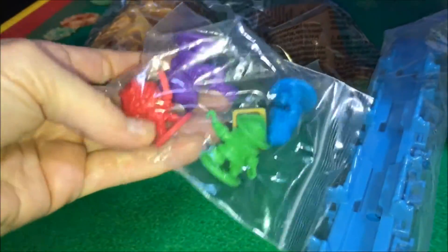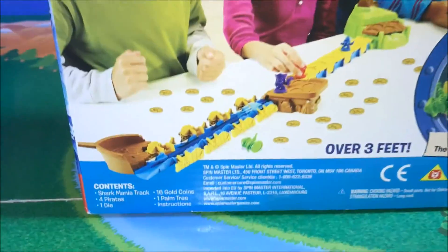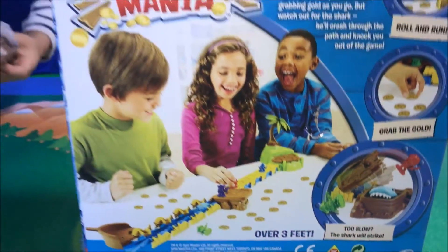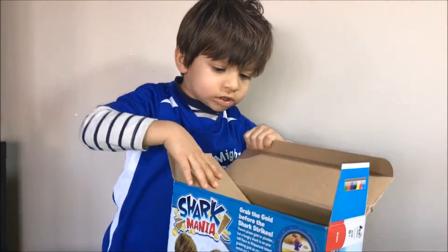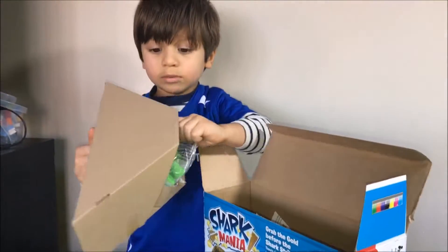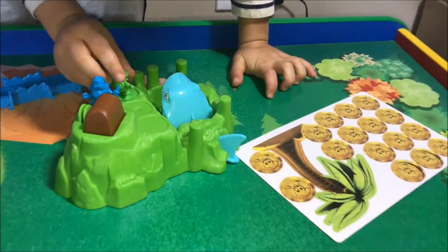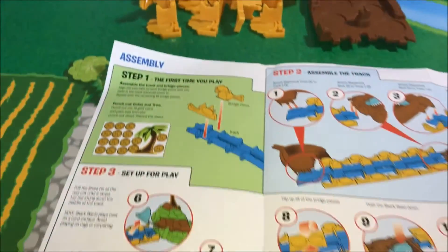Ooh yeah, here's the shark! What's in the back? Here's the shark, Mommy! Here's the eyeball. Oh, I can see it. Okay, let's open it and put it together so we can play. Are there more stuff? I think you took everything out. Oh, there are more stuff! There's all the parts, we just took them all out. Now we'll put it together so we can play the game.